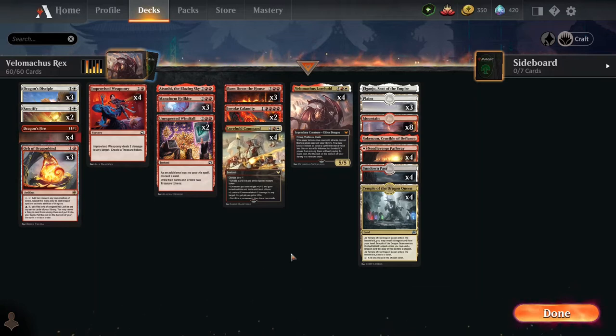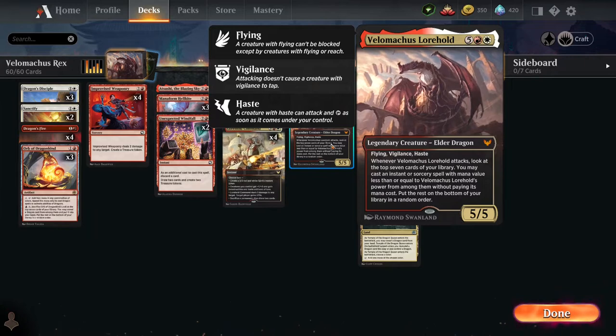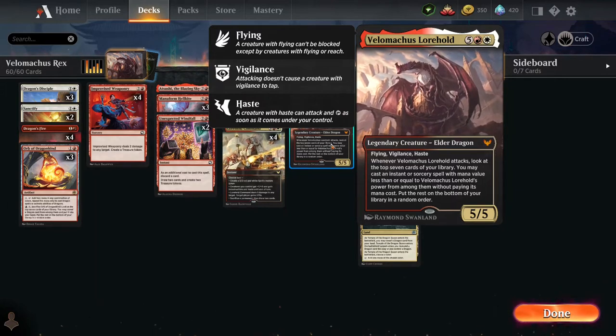This deck features Velomachus Lorehold, who's one of my favorite cards. One of my favorites — love, love, love this guy. He's not necessarily the greatest card out there, but everything about him is so awesome.